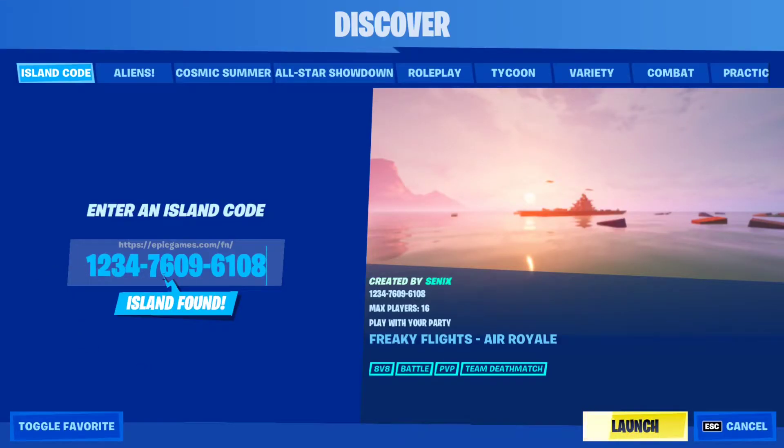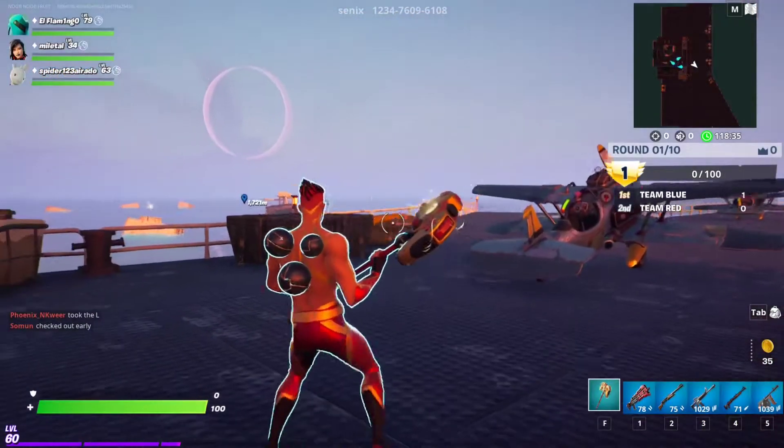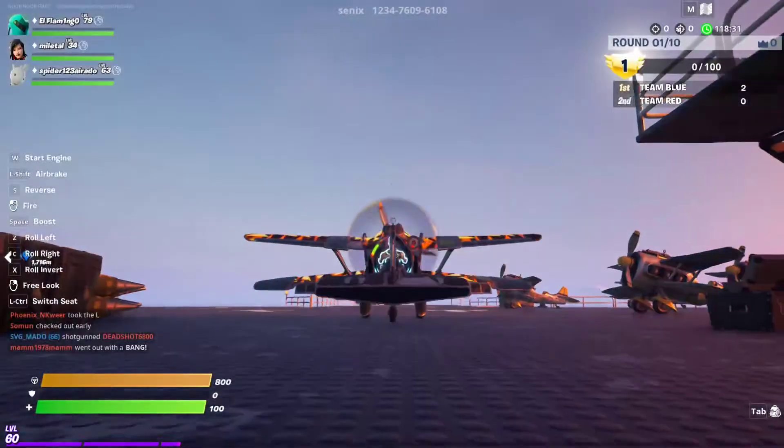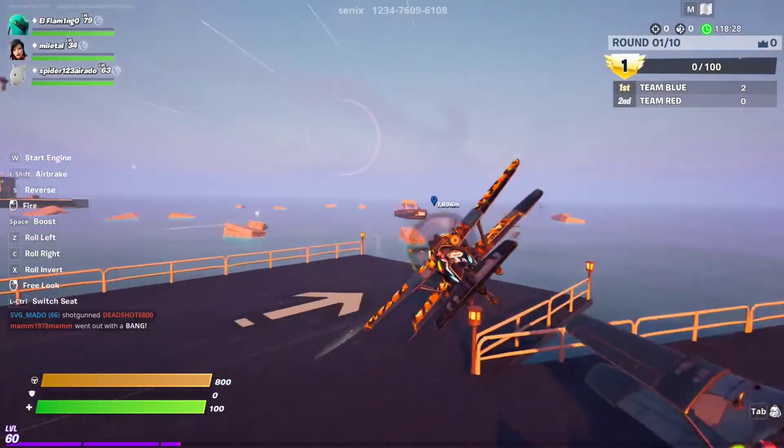The code is 1234-7609-6108. Simply click Launch. Once you're in the creative island, just grab one of these planes right here and fly with them.